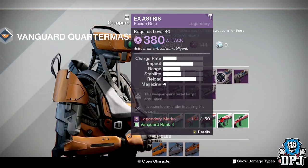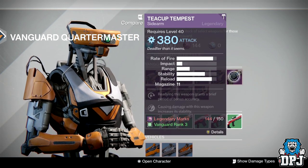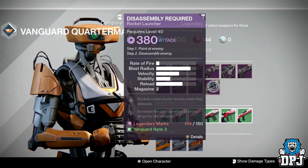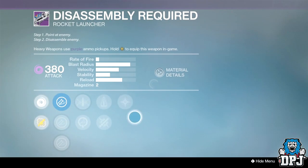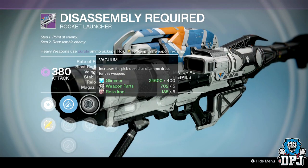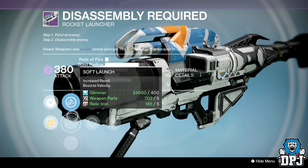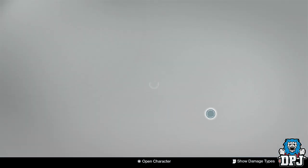There's nothing great here. The Teacup Tempest is a sidearm let down by its low magazine size. The Assembly Required isn't too bad this week — we've got Cluster Bomb, Heavy Payload, Perfect Balance, Vacuum, Life Support, Soft Launch, Hard Launch, and Warhead Verniers. So it isn't too bad for a rocket launcher, but do you really need one?